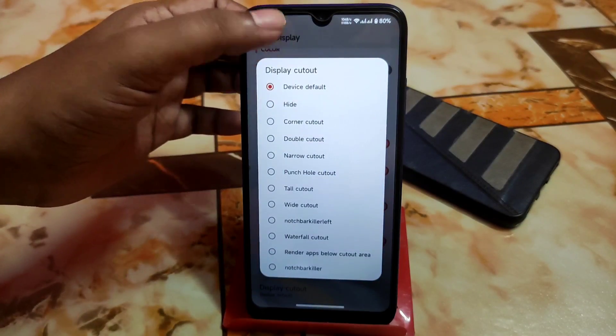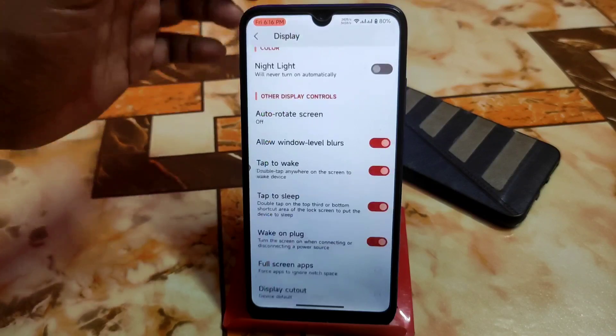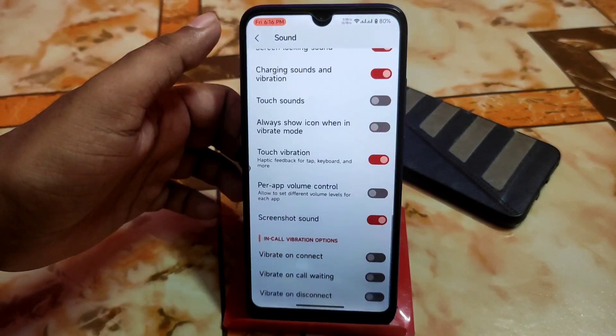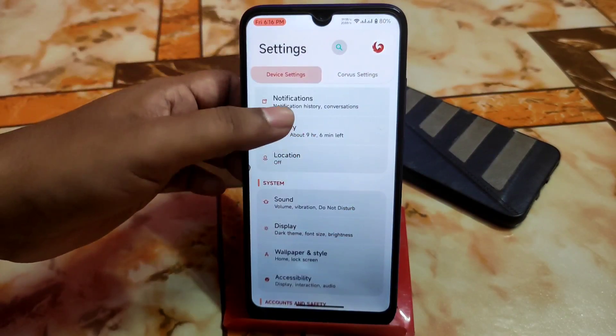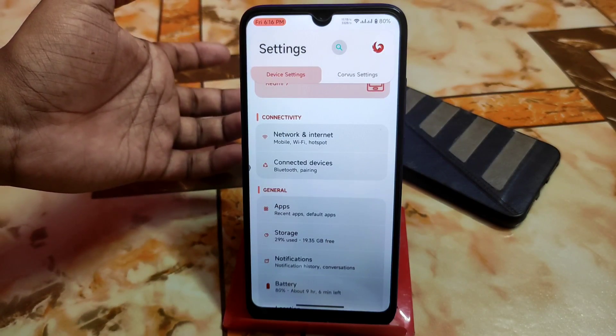The display cutout can be changed according to your choice, and full-screen application settings are available — you can choose which application you want to use in full-screen display. Then we have the sound settings as before, no changes there. And network and internet is just cool. Now let's get into Corvus settings.